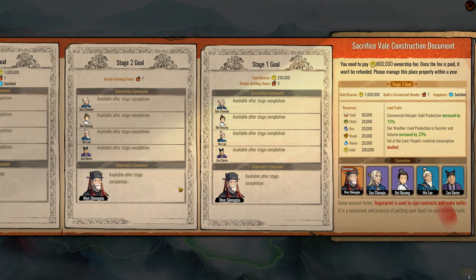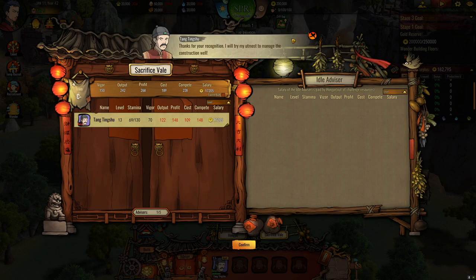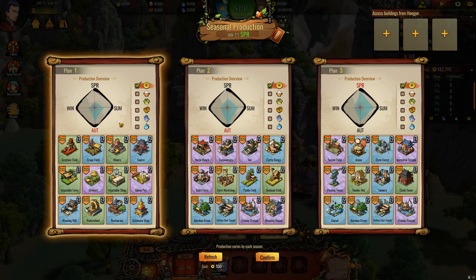Let's give it a go. We're going to use Tang Tingshu as before — I think he's pretty good. He's level 13, so maybe not particularly auspicious there. Here we go, these are the plans. Which is the best? I think plan three is the best money-wise. It does look almost like the shape is just turned on its head between plan two and plan three, but I'd prefer to make money in the spring and summer and autumn rather than just autumn.